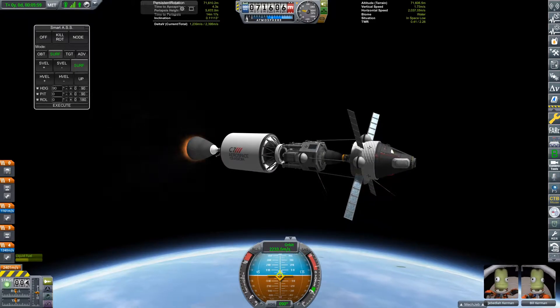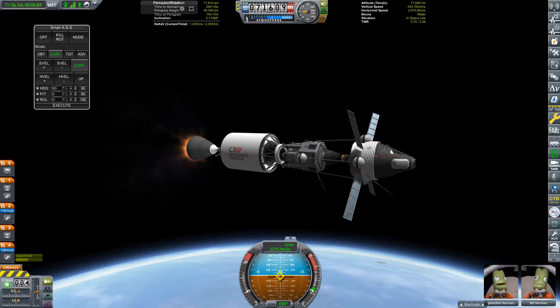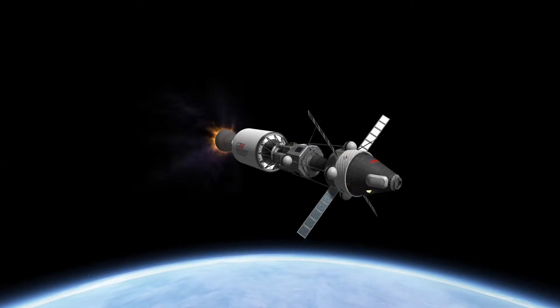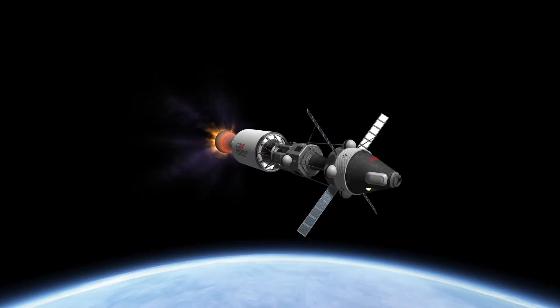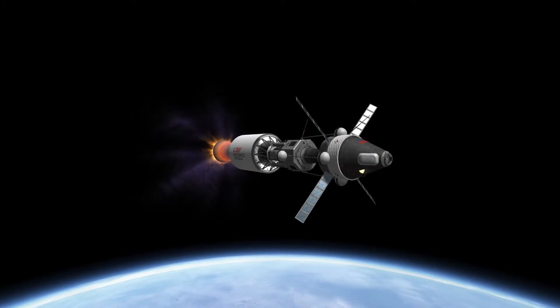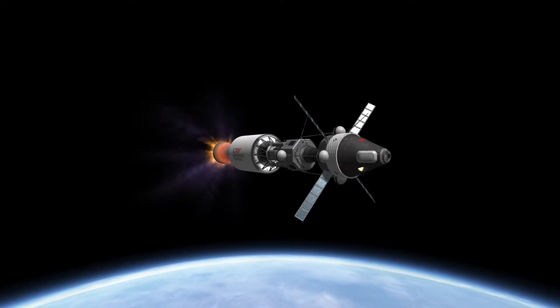Once we've completed an orbit around Kerbin, our upper stage engine is going to fire one more time to perform our trans-Mun injection burn. It's a pretty typical one — it's going to cost around 860 meters per second of delta-V and it's going to last about a minute and a half. I'm not going to show the entire 90-second burn because it would take a long time.